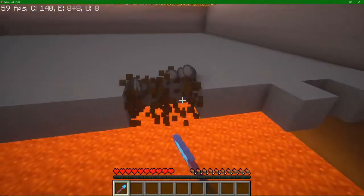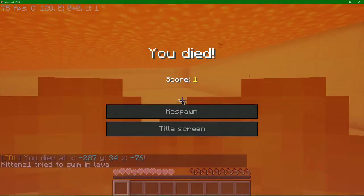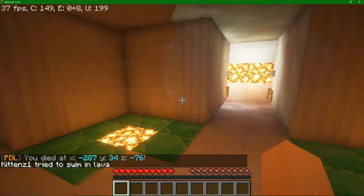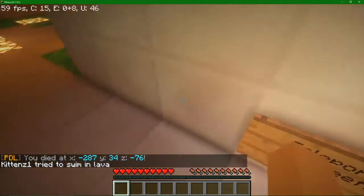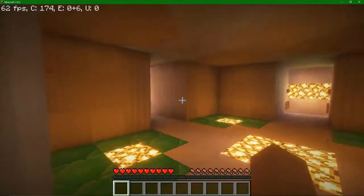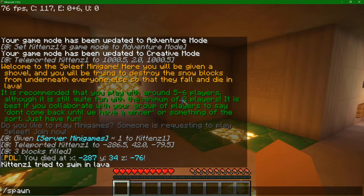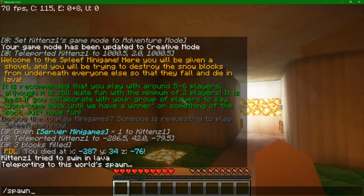Teleporting to spleef fills up all the snow blocks and gives you a shovel with unbreaking — it says spleef on it and it can only break snow, as you can see in the can-break section. Since it's a diamond shovel it just breaks things instantly anyway, so we didn't need to add efficiency. You just break a bunch of blocks and try to get your enemy to fall in lava. You hit the respawn button and you respawn in the spawn of this world, which is a separate world — it's on the same server though. All four corners do the same thing.